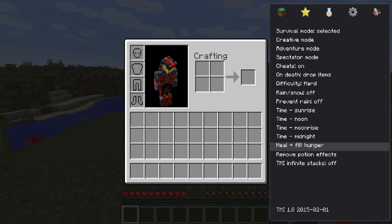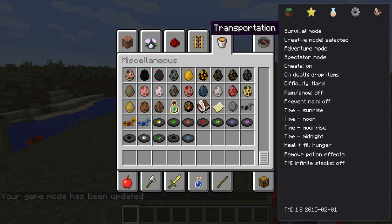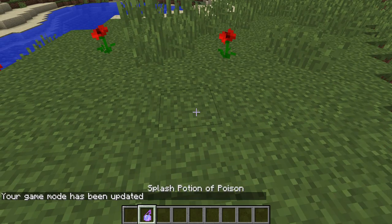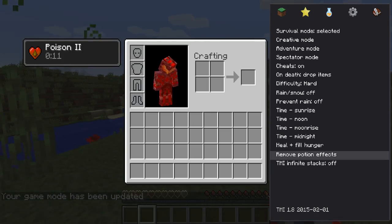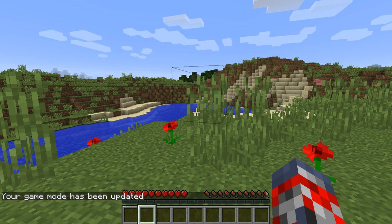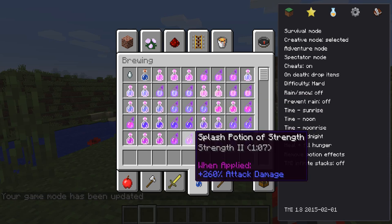You can pretty much heal and fill your hunger. You can also remove potion effects. So say you have poison — let's just grab a potion and throw it on ourselves. Then you can press this button and it will remove the potion effects. You can just press heal and it will heal and fill your hunger. You don't have to worry about the potion effect though — pressing just the heal button heals you but doesn't remove the potion effect.